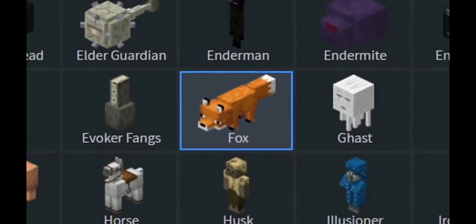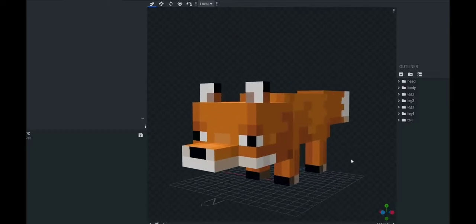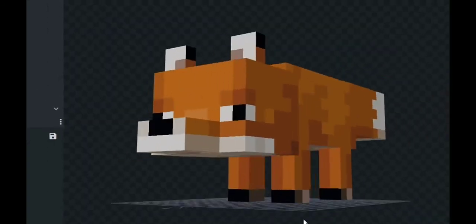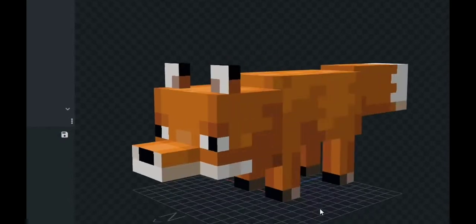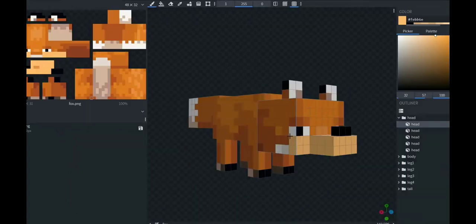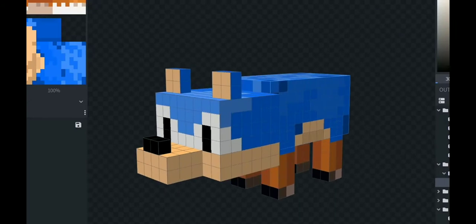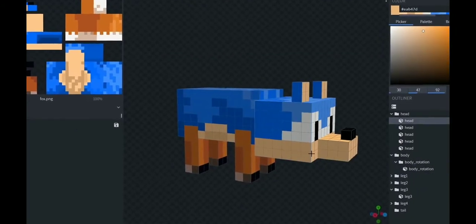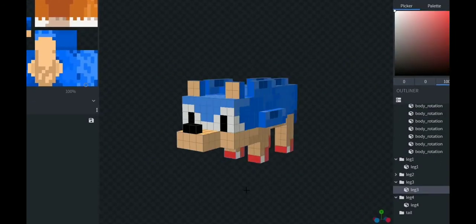Okay, we're gonna do a fox. I have no idea how I'm gonna do this, but I want to turn this fox into Sonic the Hedgehog. I mean, foxes are just like the most hedgehog-like animals in the game, so it can't be that hard, right? This is history right here. Okay, this isn't going exactly as planned but it doesn't look too bad — we have created Sonic the Hedgehog.